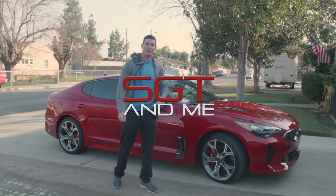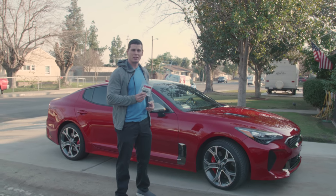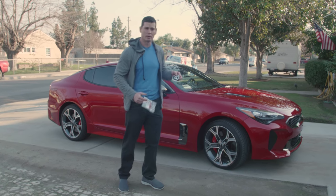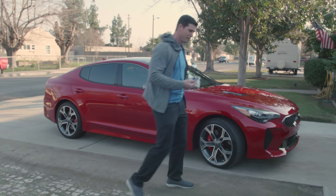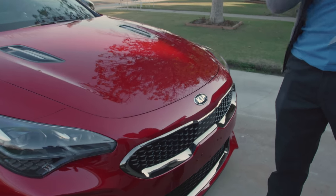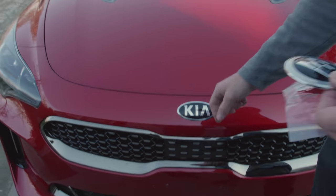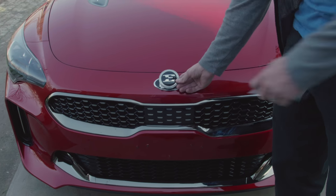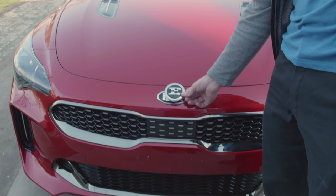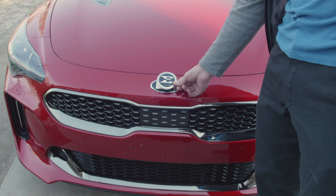Welcome back to another episode of SGT and Me. We got the Stinger here, and today we're going to be changing out the front Kia badge. I've got the E badge here. We already did the back badge — changed it to the Stinger script, so you can see that other video. We're going to change the Kia badge to the Korean one. It's got the nice E, it says Stinger. As far as I know, the E stands for 'Engineered with Excellence' — it's got a couple other meanings you can look up.